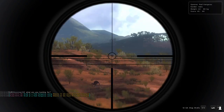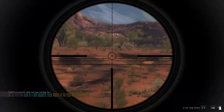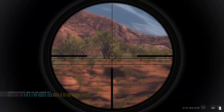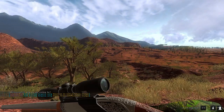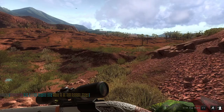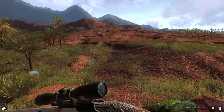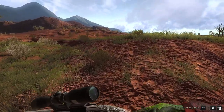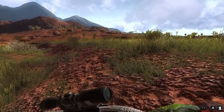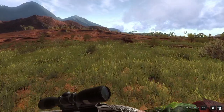We're just going to go... Oh, I saw blood, so we hit him. Where we hit him or how much it penetrated, I have no idea. Pretty sure only the first one hit. We'll go have a look at the blood, though. Hopefully he just went over that hill and went down. Kangaroos are pretty easy to bring down, so I'm pretty sure that'll do the trick. We just might have to track him a little bit.